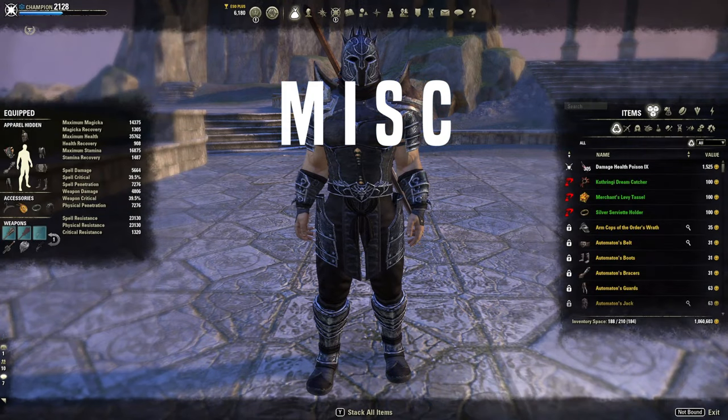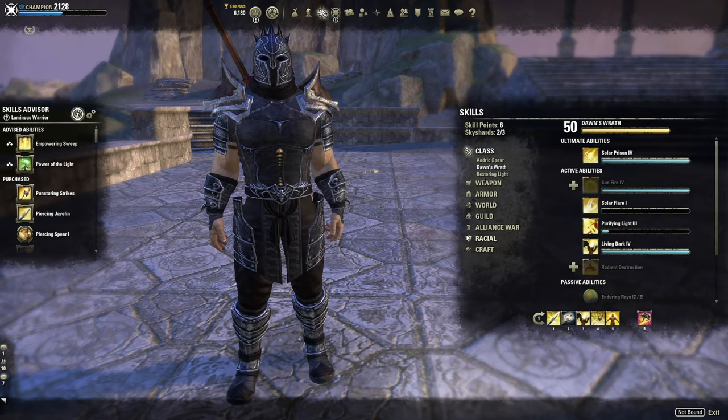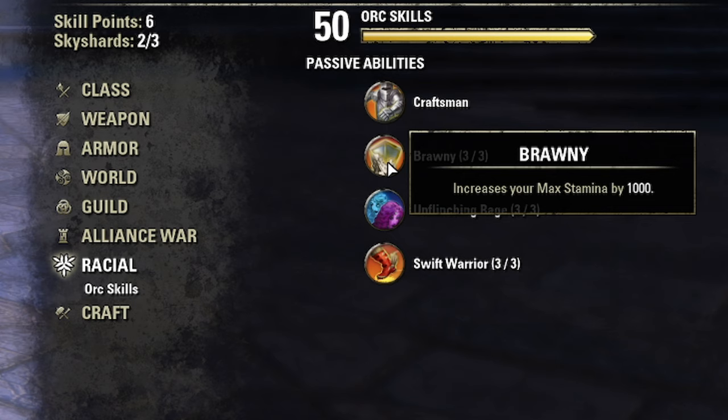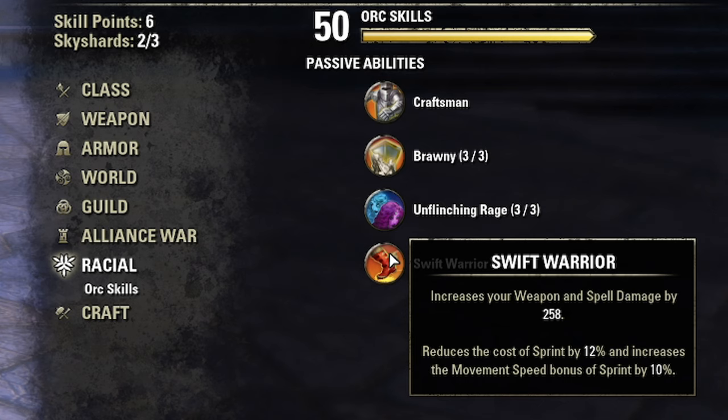For racial choices — I'm personally on an Orc. The reason Orc is so strong: Brawny increases max stamina, Unflinching Rage increases max health and heals you — cut in half in Battle Spirit but still useful. Swift reduces sprint cost and increases movement speed sprint bonus by 10%. Combined with Swift Warrior, you hit like a truck and zoom away — great for Major Expedition and playing solo.